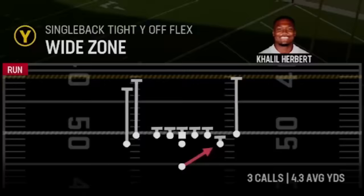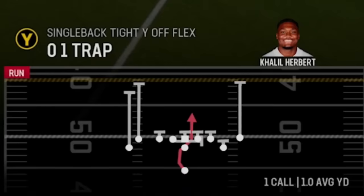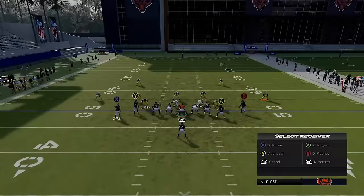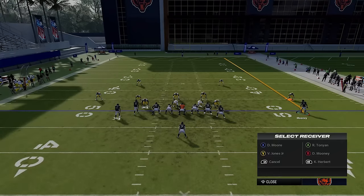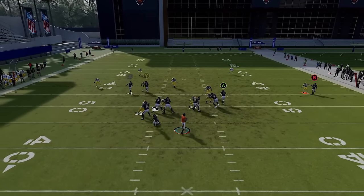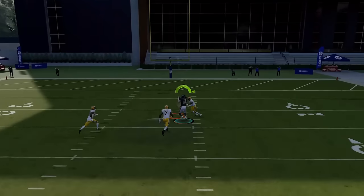We also have the Z curl. Against cover two Tampa two, I'm going to put the B receiver on a fade and motion him out, or put him on a 10-yard out route. Then I want to put the X route on a 10-yard in so that he occupies the linebacker and gets this guy open right over the middle.